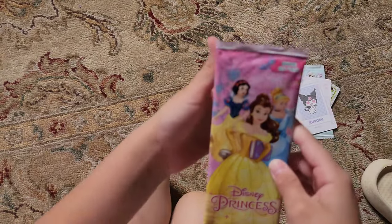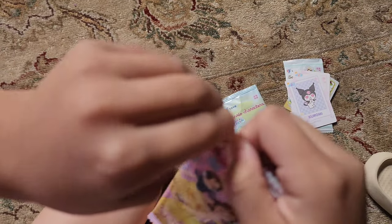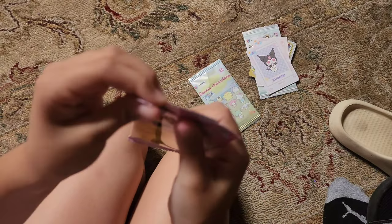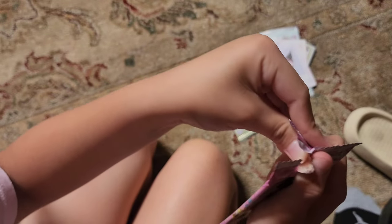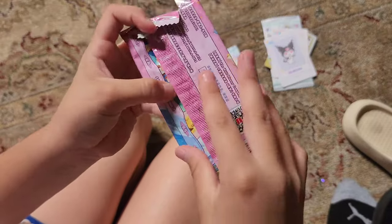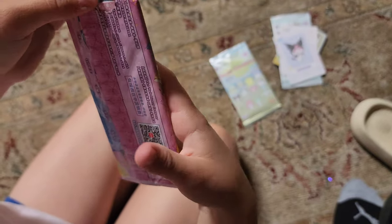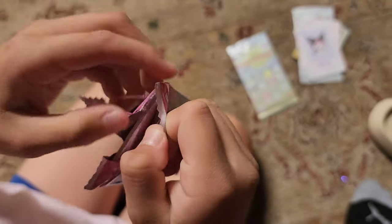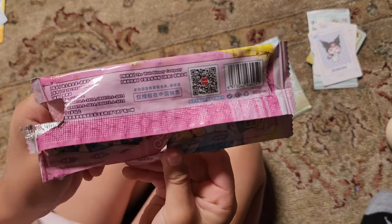Now we're going to do the Disney Princess pack last. Let's see what we got. All the princesses are on the back. These cards are different — they're long and skinny, not normal-sized cards. They're almost like bookmarks — you could use them in your books.